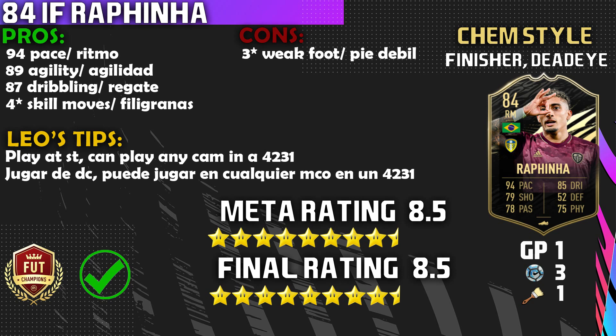Unfortunately that has to be a con. Now on to the Leo tips: number one — play him at striker, apply a Finisher chemistry style and that finishing will feel like about 95, because on the left he is deadly. The second Leo tip: he can play anywhere in a 4-2-3-1, whether it's left attacking mid, right attacking mid or center attacking mid. I'd put a Dead Eye or Maestro on him.